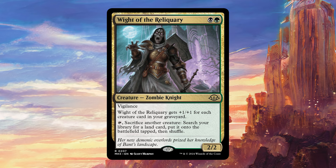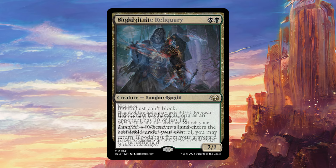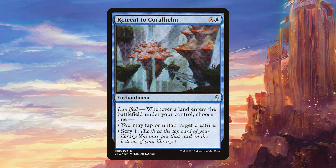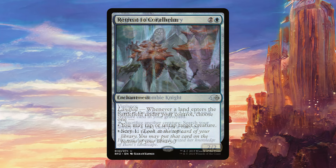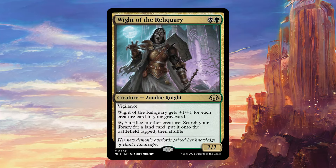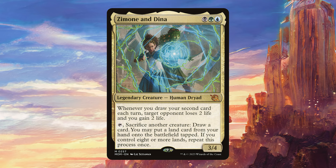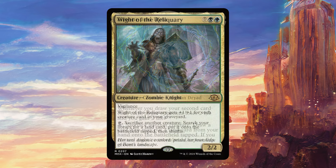Once you get into the combo potential of this card, it gets even more insane. With something like Bloodghast and Retreat to Coralhelm, you can go infinite — you sacrifice the Bloodghast to this, search a land, put it into play, the Bloodghast comes back, and then Retreat to Coralhelm untaps Wight of the Reliquary. You just rinse and repeat until you get all the lands in your deck onto the battlefield. There are probably more combos you can assemble, but that's the best one. Because of that, a shell that would really like this is Simic and Dina, where this can go really, really insane and gives you a backup to your commander as a way to combo off.